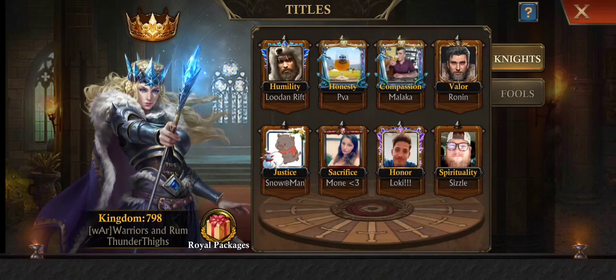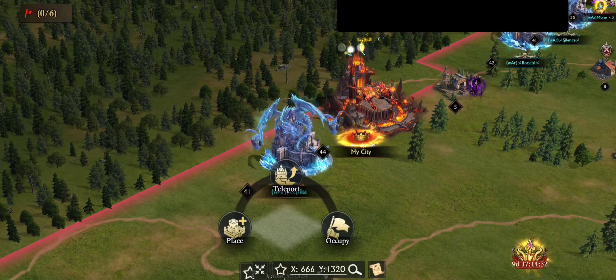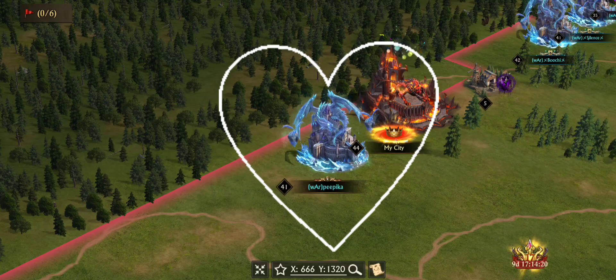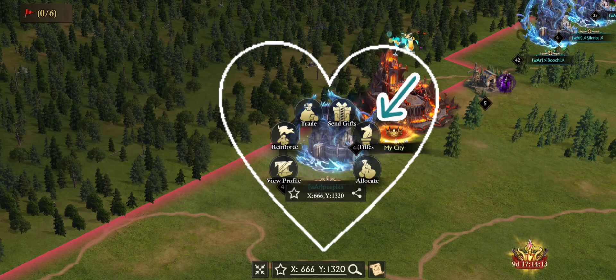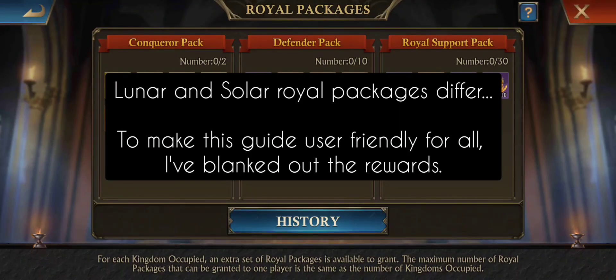So in order to assign a pack — I've already assigned all of mine from a couple weeks ago — I'm just going to use my neighbor here, Peep. She's one of my good friends. If I were to give her a pack, if I had any to give, I would click on her stronghold, then click titles, click Royal Packages. I would click the pack that I want to give her, and then it would confirm.